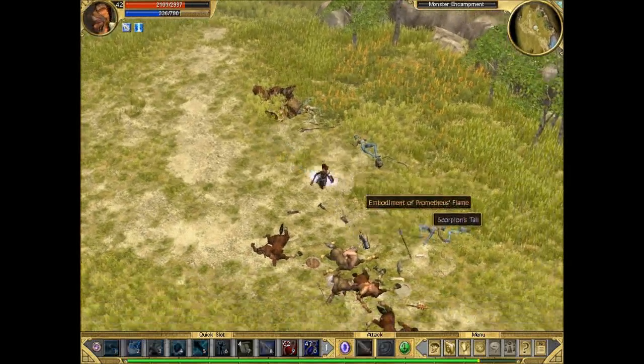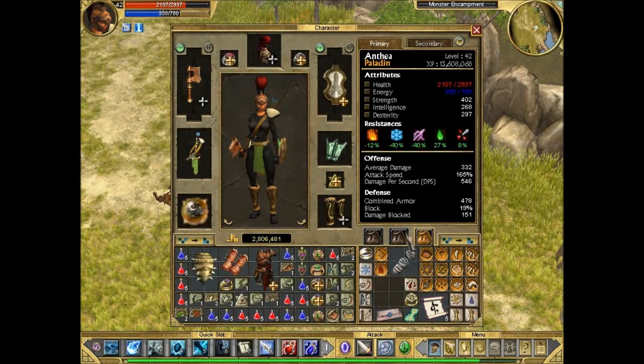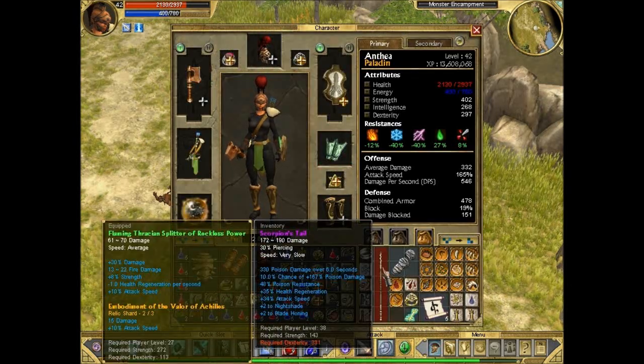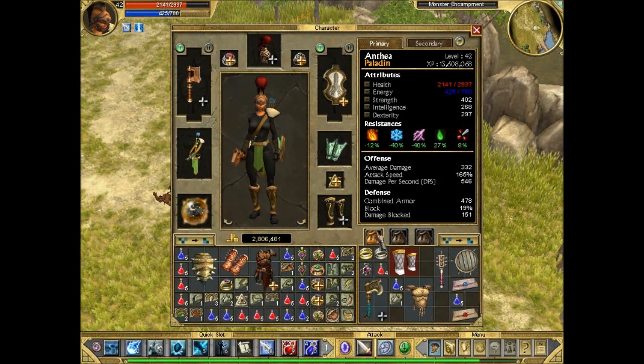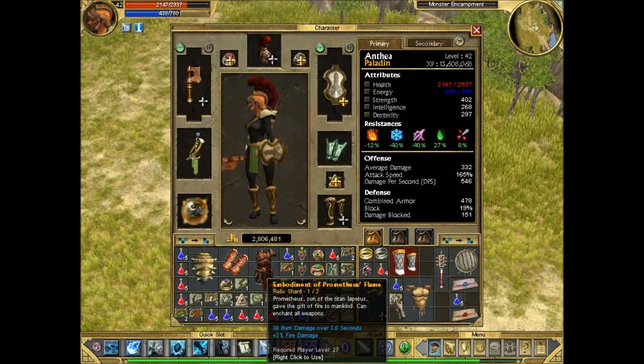Right, so this is something I found - the first legendary with this playthrough. I also got Prometheus Flame. Scorpion's Tail is a spear so it occupies 5 slots; we can't equip it, don't have enough dexterity. It does a lot of poison damage and it's mostly for rogue, as you can see - it gives bonuses to rogue skills. So it's not going to be much use to us, unfortunately, but for rogue characters it would be great.